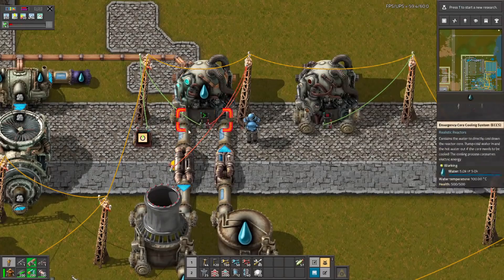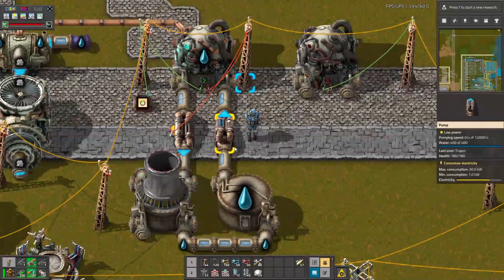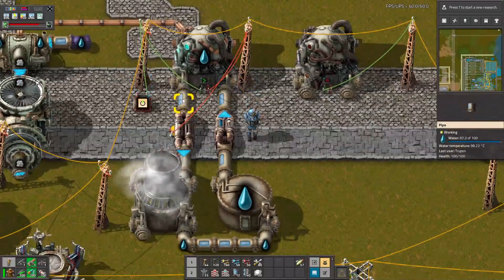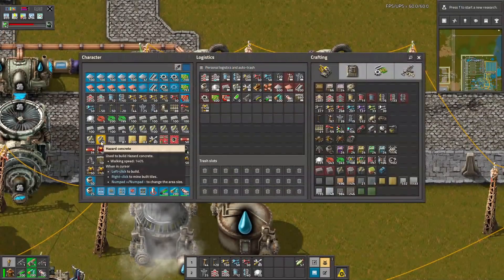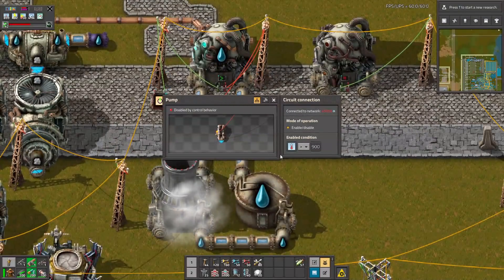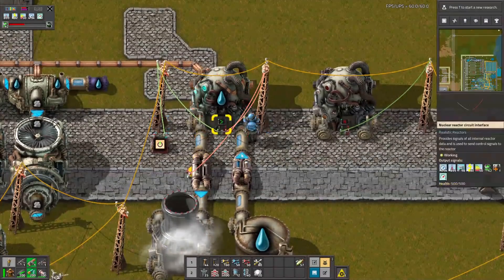The reactor itself doesn't need water, but it will explode when it hits 1000 degrees Celsius. So it's better to hook up some cooling just in case. I set this up by connecting the red wire to this power pole, then connecting this pump and setting it so that if the temperature in the reactor is higher than 900 degrees, it turns on the cooling.